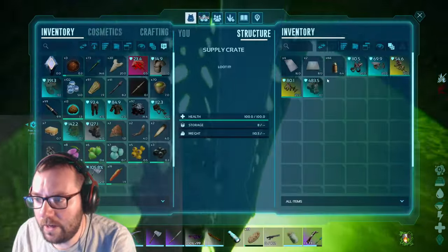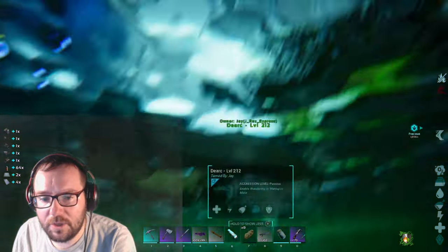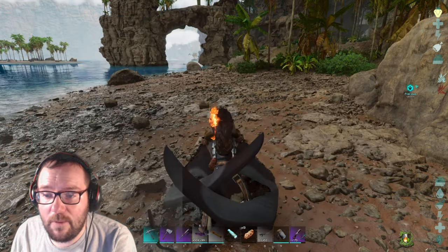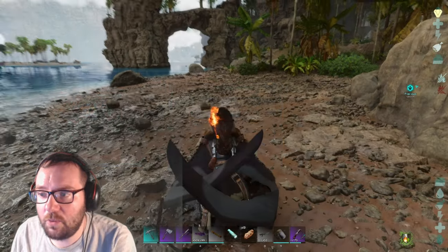Let me see what's in this yellow drop real quick. We got a mastercraft Uteranus saddle — yes please! A mastercraft Quetz saddle, an ascendant Bronto saddle at 69 armor, and an ascendant Beaver saddle. That's really good actually.